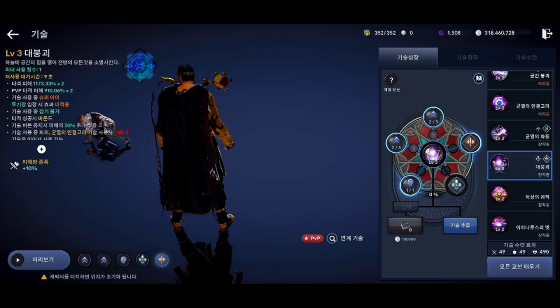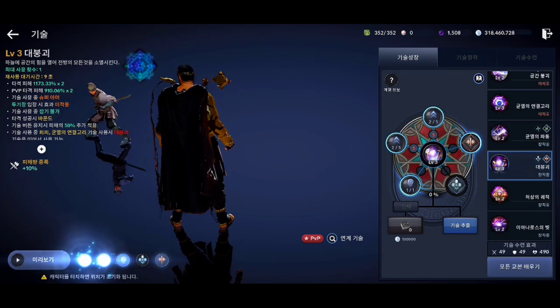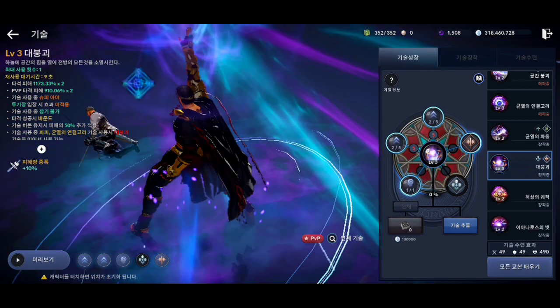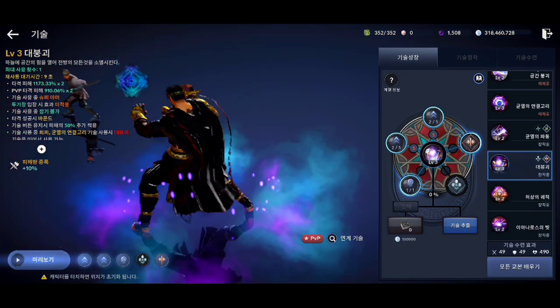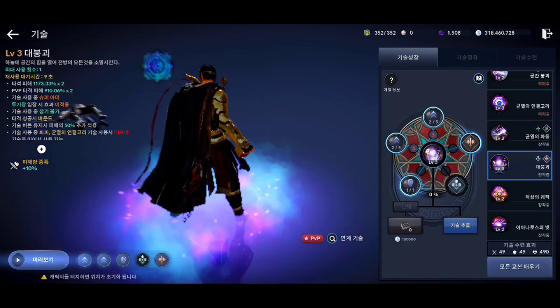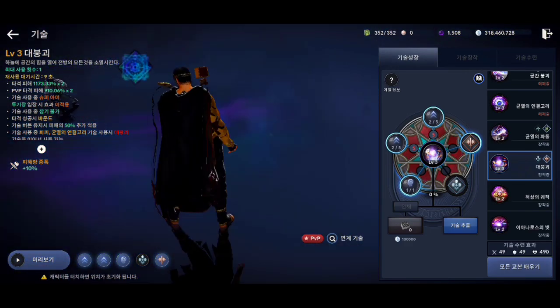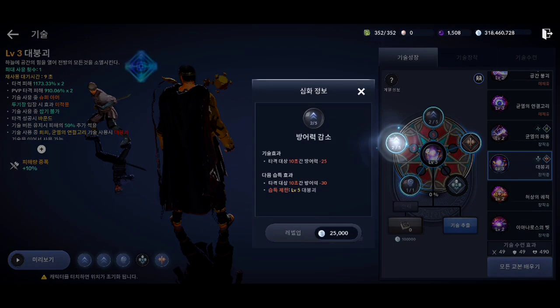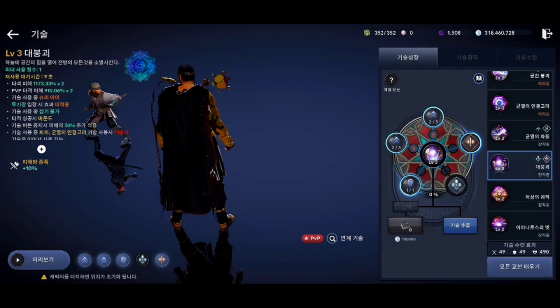This is the ninth skill for Sage. This skill has super armor but it's not applied in arena. It does bound on hit. This skill has 3 effects: the first one increases its range by 10%, the second one reduces enemy defense by 25 points, and the third one inflicts burn on the enemy.